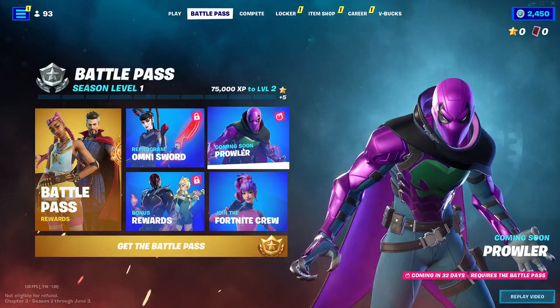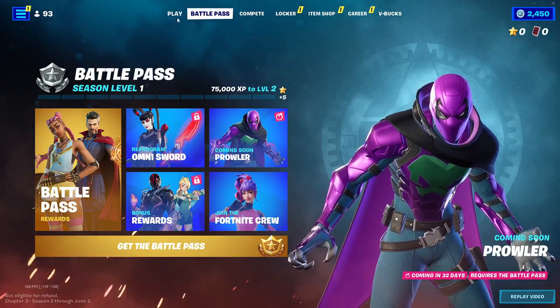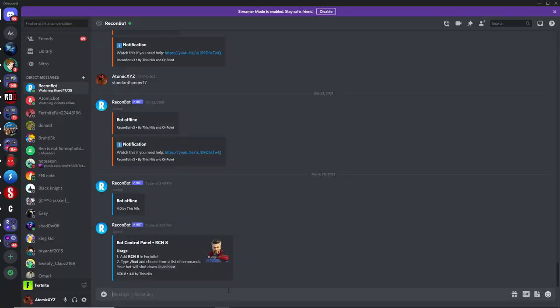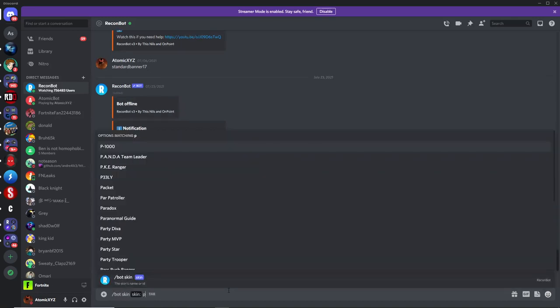If you head over to the battle pass, you'll see that the Prowler skin is coming in 32 days, so it's unreleased. If you head back over to the Discord, just type in slash bot skin and then type in Prowler.